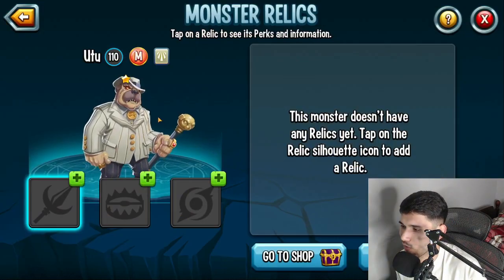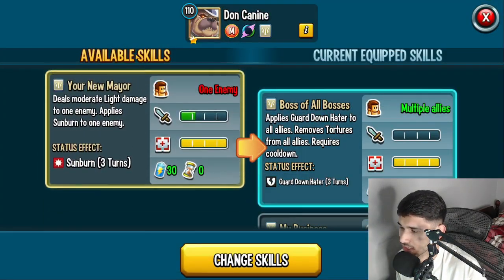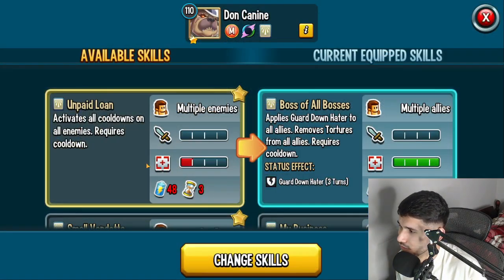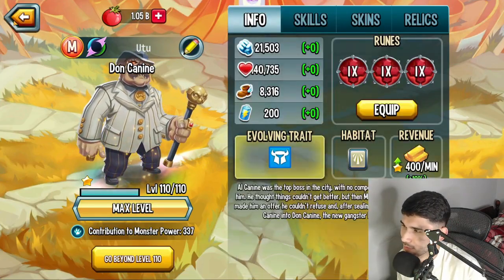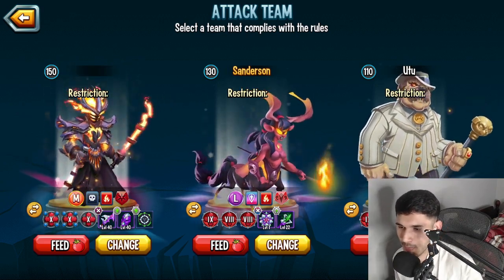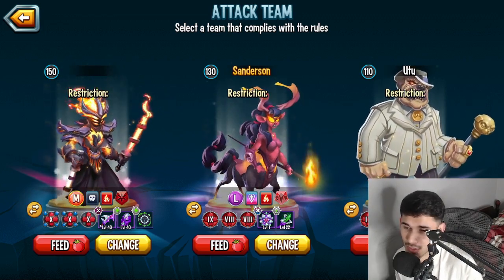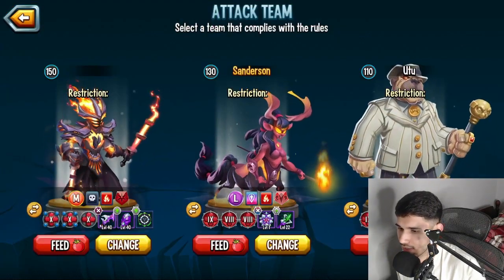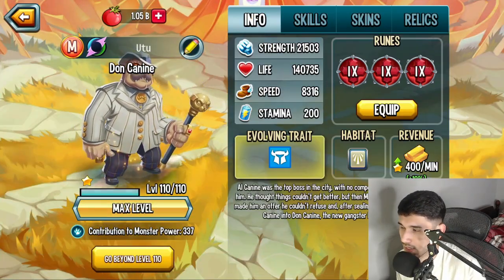Dawn Canine could also remove control status effects and apply guard down hater to allies — basically removing tortures. It was like a denier version of Gatcon that could do the same thing. But unfortunately now not so much. And another thing he's missing is taunt hater, which Gatcon has but Dawn Canine doesn't. So I would say Dawn Canine is completely useless now. No matter what the situation, this monster is just completely gone — 100% not worth the investment.